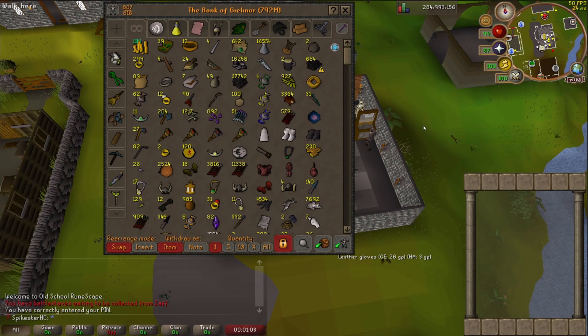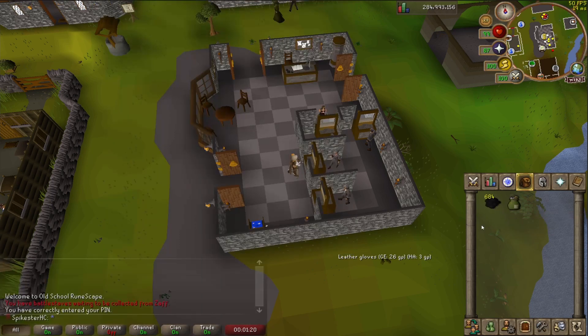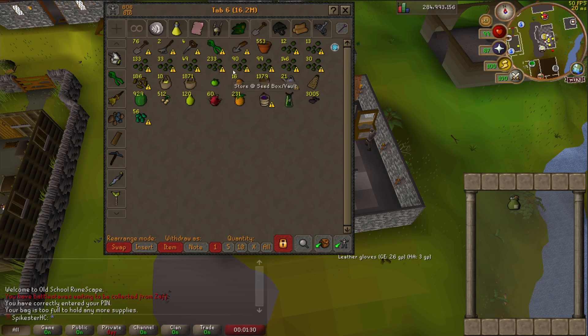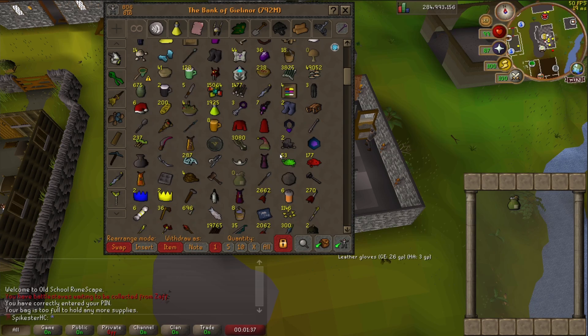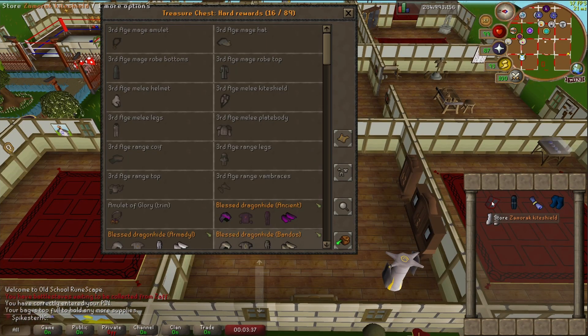I recently got a plugin called Wasted Bank Space and it's pretty good for clearing up some space - it gives you a little symbol when there's something you can save a space with. For example, swamp paste I can put in the flamtaer bag - I definitely would not have figured that out myself. I might just have a look through some of them. Some aren't going to be super useful, like I like having seeds in my bank ready to go rather than the seed vault. I found five bank spaces I can save just from random things I can put in this treasure chest.